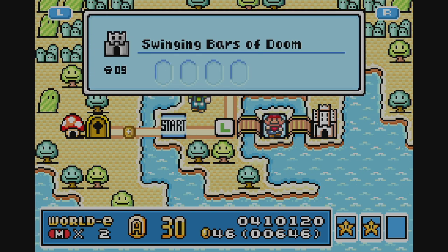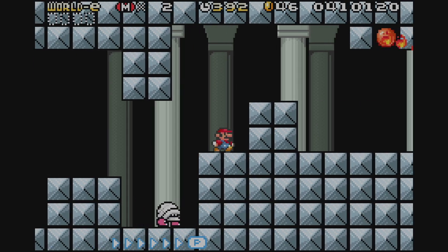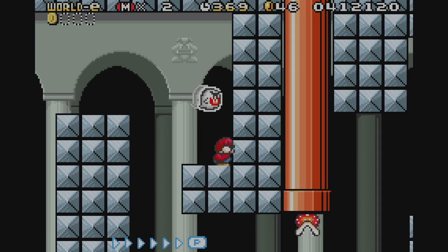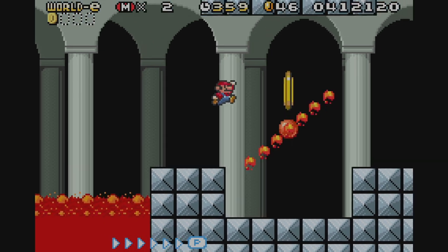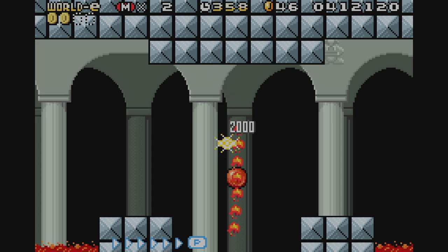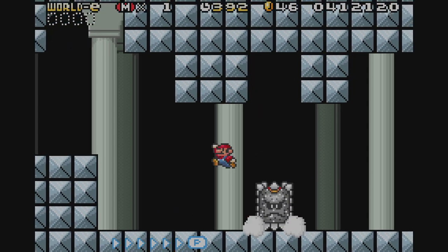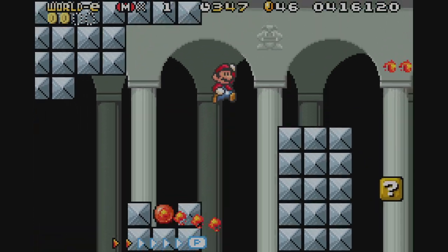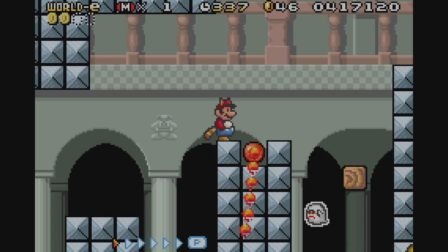Swinging bars of doom. That sprite looks weird - the colours on it. I was worried it was going to turn into the classic Mario 1 mazes where you have to go in a particular direction or you don't progress. It just seemed that way, had that vibe. But we're okay.